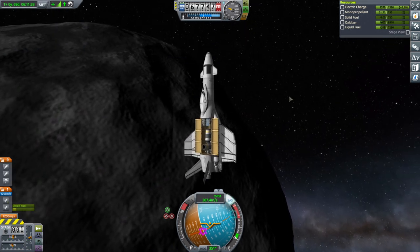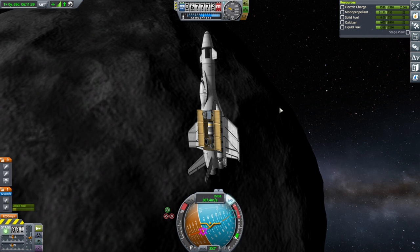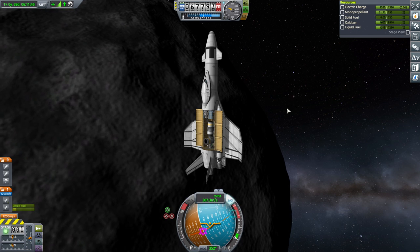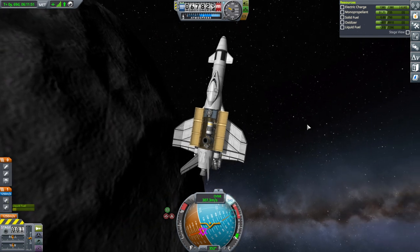Here it is around Ike — we're gonna leave it here. Next time we'll deal with Duna Mission 3, which is going to try and land at Duna twice in two different locations. We'll see how that works out for us. That's a whole different thing. But we got our two modules — can we bring them back to Kerbin? We'll see.